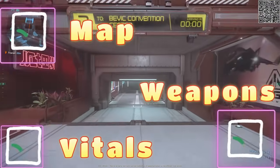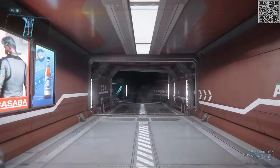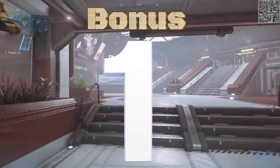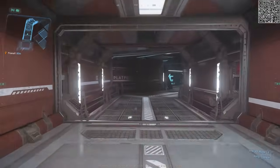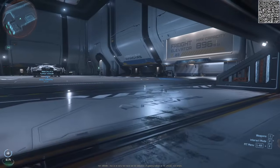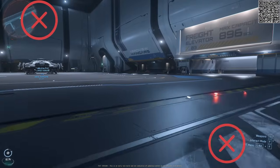With the vitals, maps, and weapon UI covered, let's go over bonus tips and final thoughts. The full UI is only visible when wearing a helmet. Missing UI sections and red circles is a great indicator that your helmet is missing.